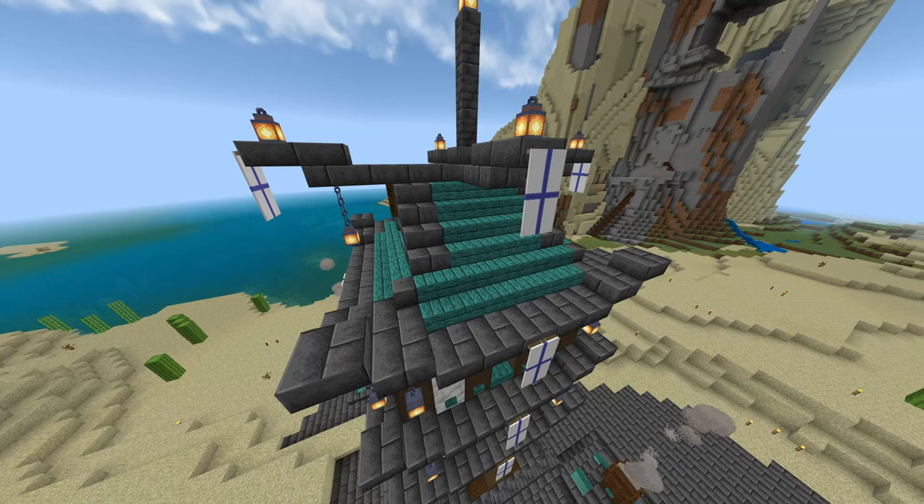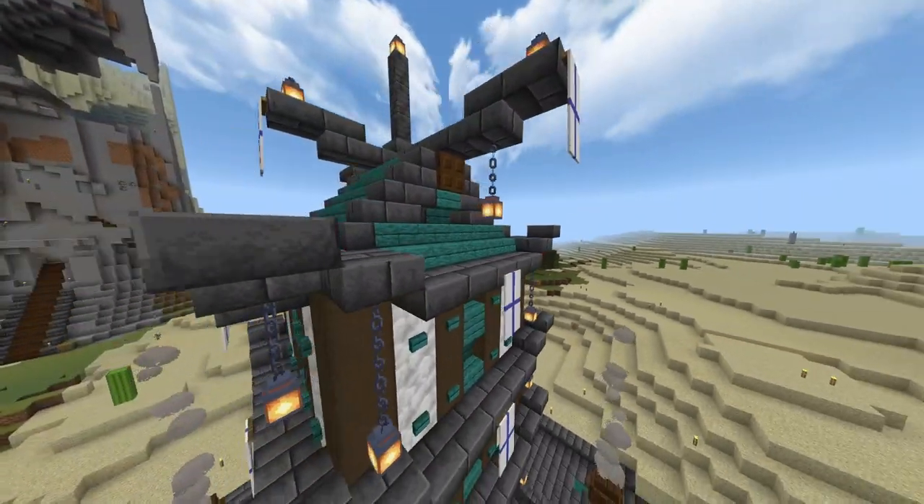This is a fairly well known one, but slabs and stairs can work incredibly well to create roof styles.